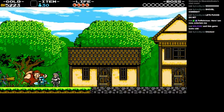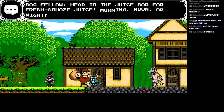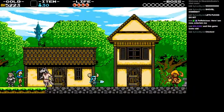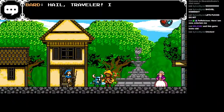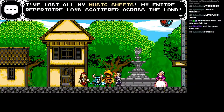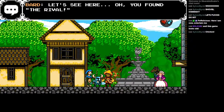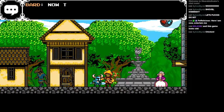Talk to everyone - the big guys, the horse people, the wavy text. It's just a happy, happy town. Most importantly, talk to NPCs who aren't moving because they're usually important. Like the Bard - he needs his music sheets. We found one of them in the tutorial area. Actually no, we found two, didn't we?